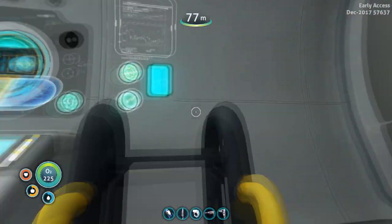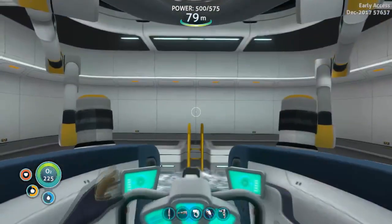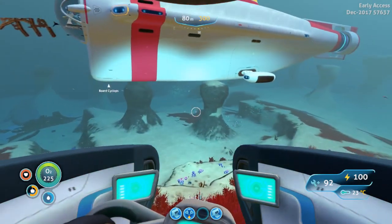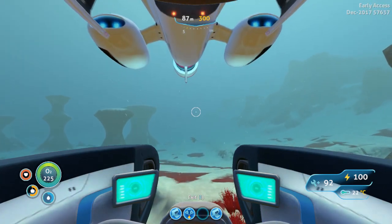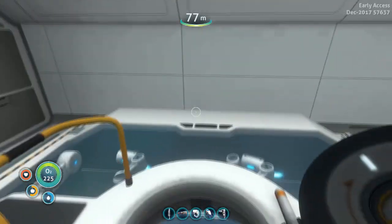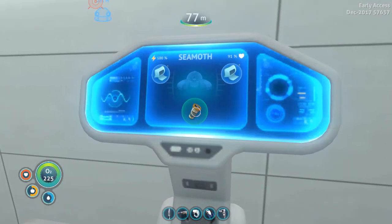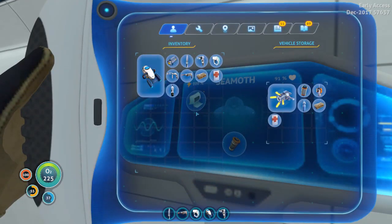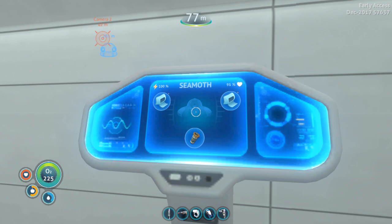Jump off and board the Seamoth. Welcome aboard, all systems online. To board the Cyclops with your Seamoth, it's similar to entering yourself — go underneath and the doors will acknowledge you and open. As you move in, it will take you and move you into the Cyclops. You can close the door if you want. This part here allows you to change your batteries and your upgraded modules, plus you can access your storage. That's an excellent way of accessing your storage while it's inside your Cyclops.